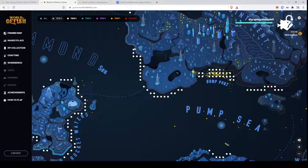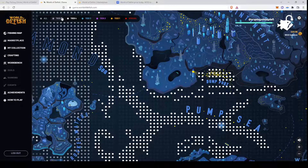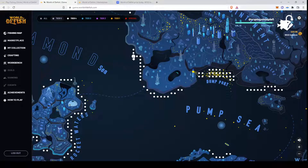We are looking at the fishing map right now. If you watched the first video covering the game World of Defish, it didn't change quite a lot. The gameplay is still basically the same. You have a fishing map with fishing spots where you can go fishing, and you have different tiers starting with tier 5.